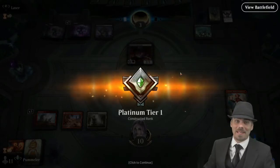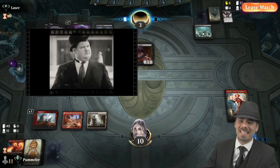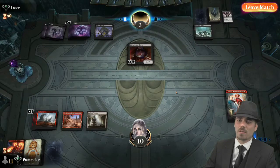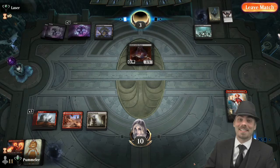Holy cow — I suppose that's why you play the games. That was looking nasty. I wonder what was in our opponent's hand — they had six cards and were just recycling the same old threats: bringing back Gifted Aetherborn more than once, casting Murderous Riders. Very strange, but we're not going to complain. Feels good man. GG.